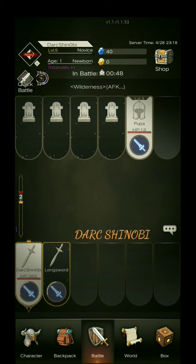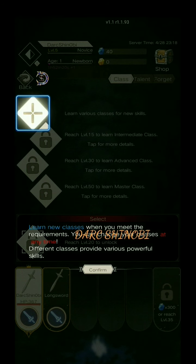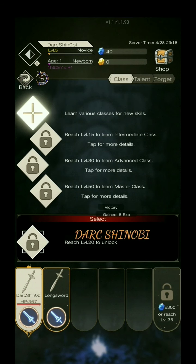We just hit level 5, so now we can click on that diamond up in the left corner. Learn new classes when you meet requirements — you can change your classes at any time. Different classes provide various powerful skills. That's another great thing about this game: you can change your classes at any time per tier that you unlock. We just unlocked the beginner class, which you unlock at level 5; 15 for intermediate, 30 for advanced, 50 for master. I'll go really in-depth in another video explaining all the classes and what they're good for.